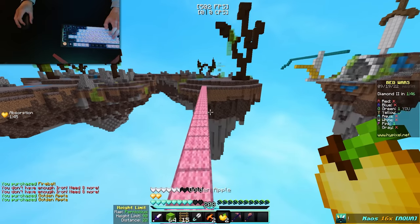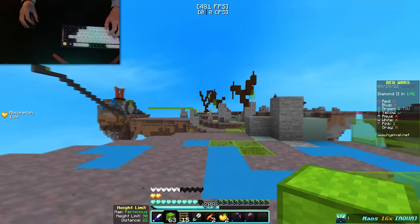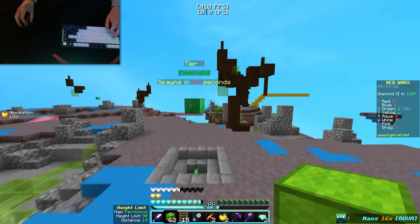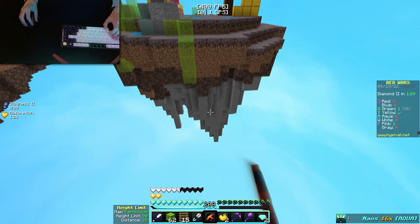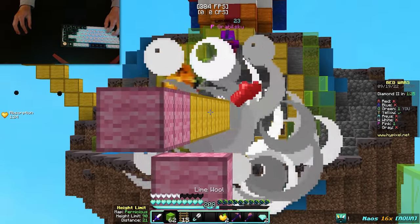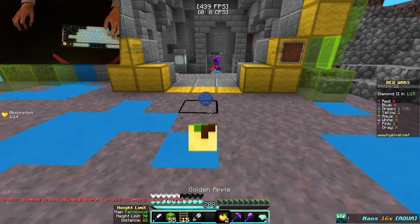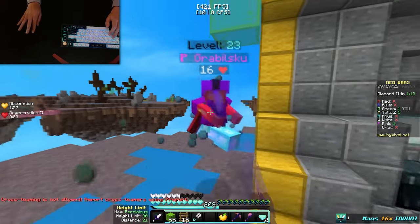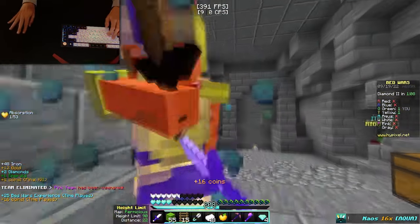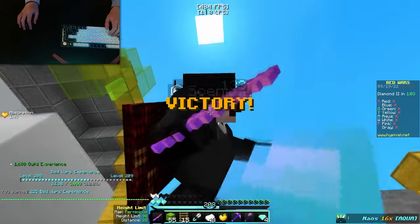We're looking pretty good for these last couple of people. Yellow still has a bed; pink does not. I went in on pink — getting hits off, but they killed yellow too. Popped a gap, and pink has some good armor, but they're getting destroyed. Yellow came out of nowhere, but we managed to actually get the win.